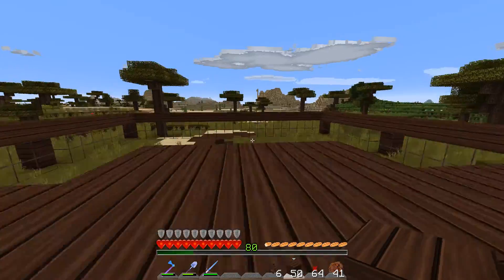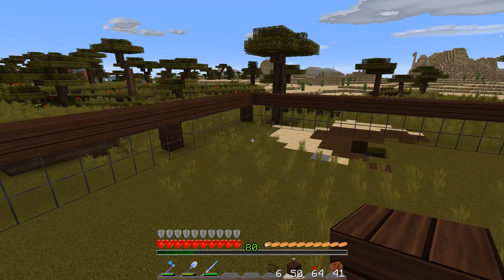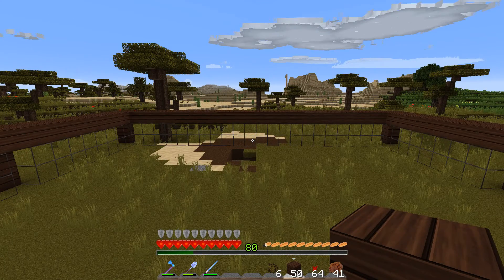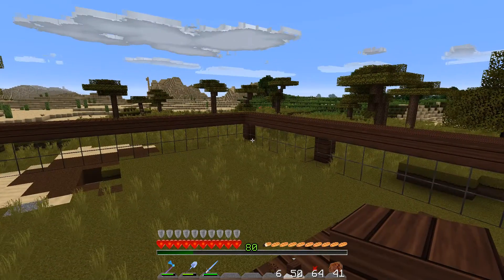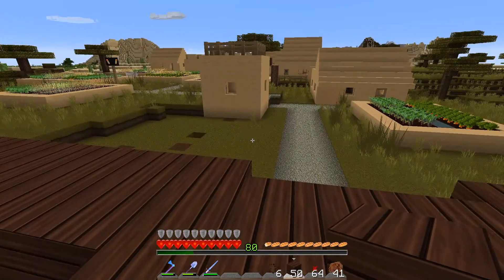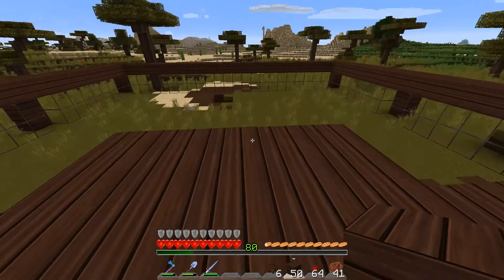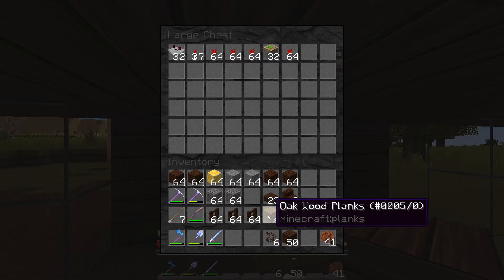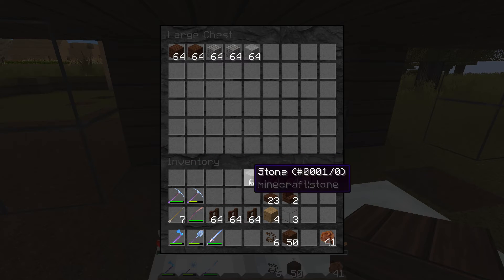We're gonna have a couple little areas in this. We're gonna have an area for animals for food, we're gonna have an area for planting, we're gonna move our nether portal over here — though it might be a little too far to link up so we might have to do some tunneling in the nether. Then we're gonna have a little storage area and a little bedroom area. Nothing too fancy. And then I brought redstone, so let's get rid of some of this stuff to make room for blocks.